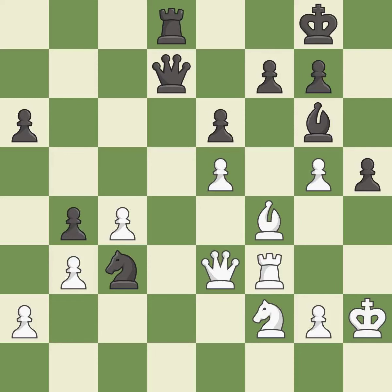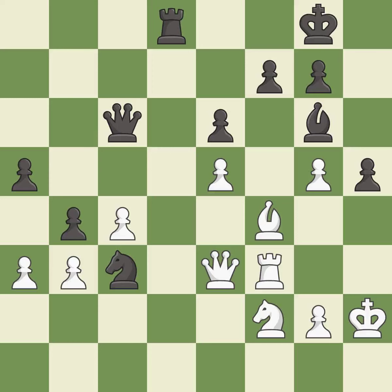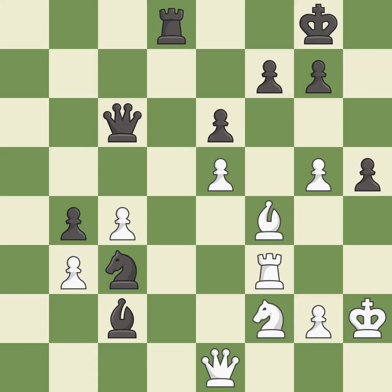This move puts the queen on a safer square — it is best. Black still has the better position, but they lost their winning advantage — it is an inaccuracy. This ignores an opportunity to move a piece to safety — it is a mistake. This misses an opportunity to offer an equal trade of pieces — it is a miss. This is an equal trade — it is good. Takes back — it is best. Black had an advantage, but now the game is close to equal — it is an inaccuracy.